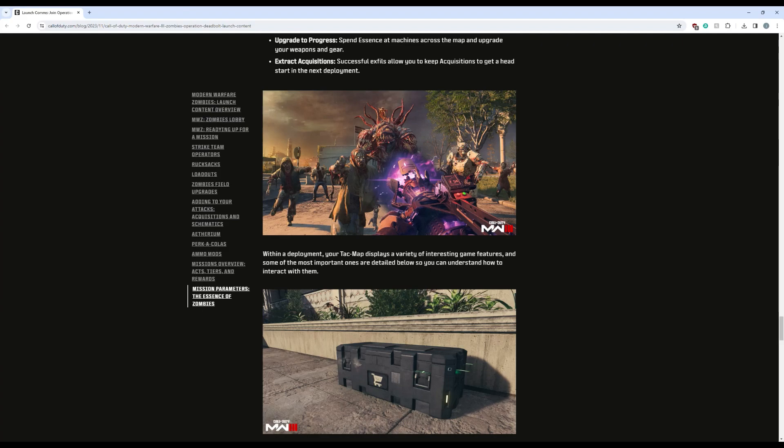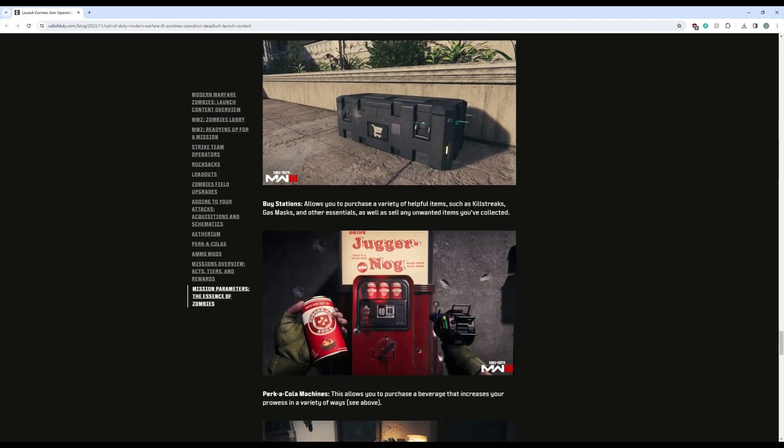Within the deployment, your tac map displays a variety of important game features. You have buy stations — allows you to purchase helpful items such as killstreaks, gas masks, and other essentials, as well as sell any unwanted items. You're probably able to buy armor plates and armor vests similar to DMZ. In the gameplay we saw, I think we saw jug and mortar killstreaks — I'm not sure if there are any more.